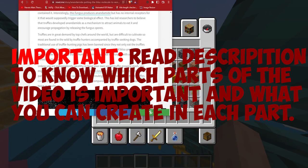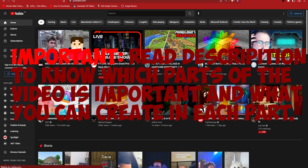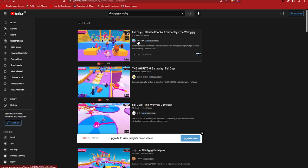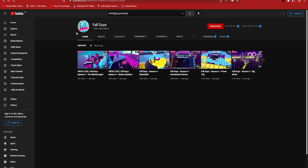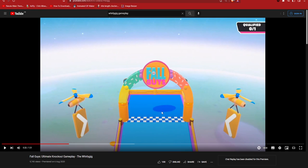First, I'd recommend heading onto YouTube. You obviously want to build it, so go to search and search up just a gameplay. You could do 'Whirly Gig gameplay.' We can see a channel here — if we click on it, you can see they've made tons of levels which can give you ideas. I'm going to click on this, and this is basically the whole map, so you can see how to recreate all the stuff right here.